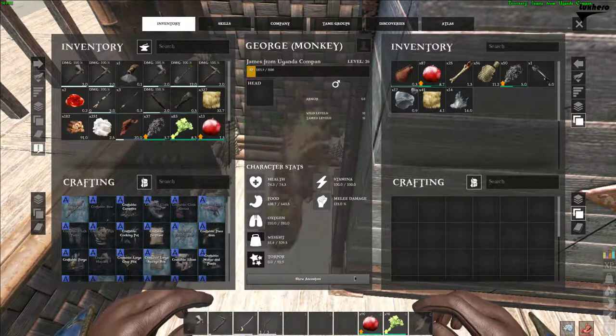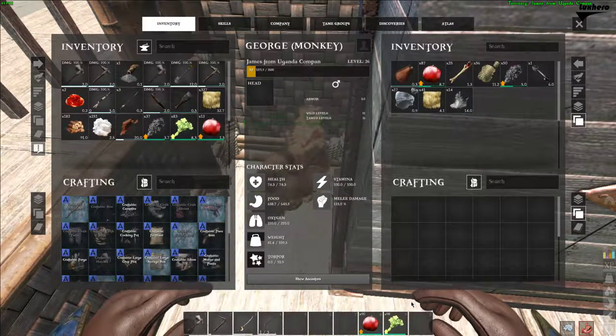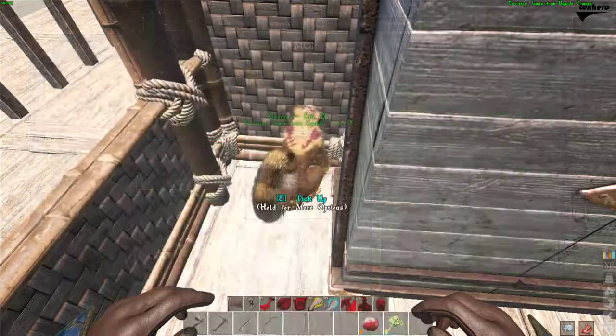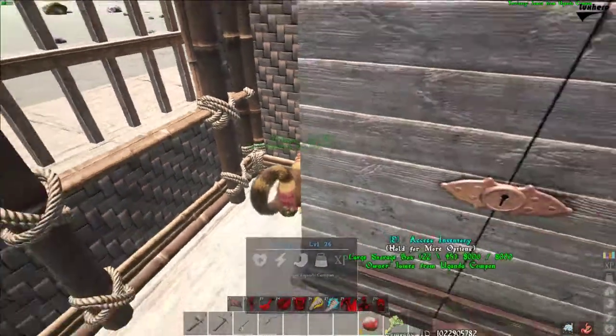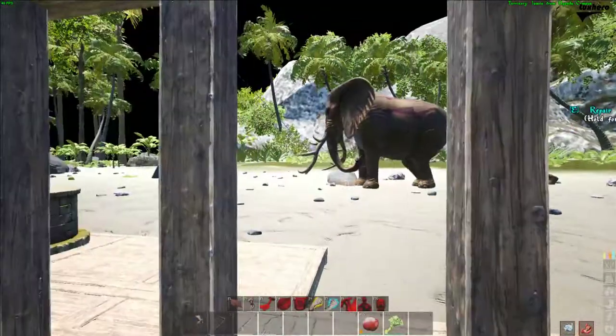In my case I only use the monkey to hold stuff in its inventory, that's why I will mostly level the weight character stat. If you wish to learn more about Atlas then check out my playlist linked in the description below. I hope this helped you out, leave a comment if you have any questions and see you in the next one.